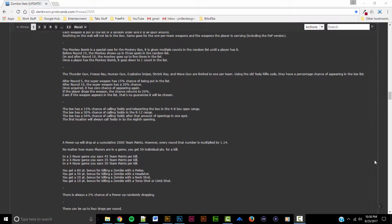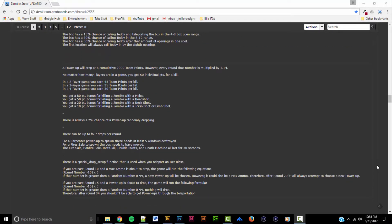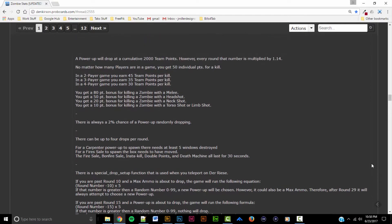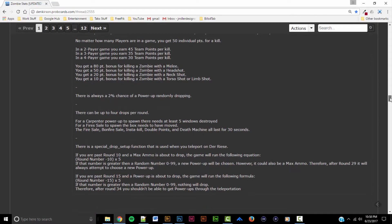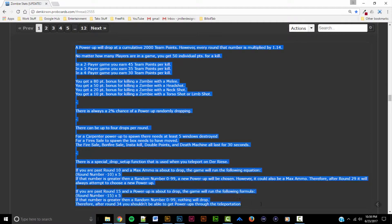The raw stats for Power-Up drops in Black Ops, posted by DuckCall00, are as follows. There is always a 2% chance of a random Power-Up. On top of that, a Power-Up drops every 2000 points. Points are earned by killing Zombies — you get 50 points per kill in solo. In 2-player co-op, you get a cumulative 45 team points per kill. In 3-player, it's 35. And in 4-player co-op, you get a cumulative 30 points per kill.